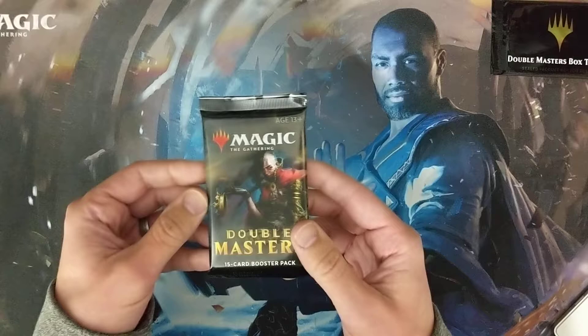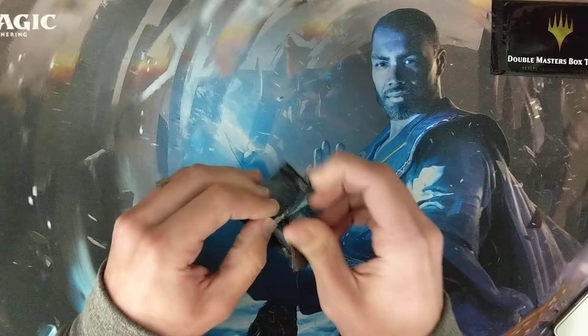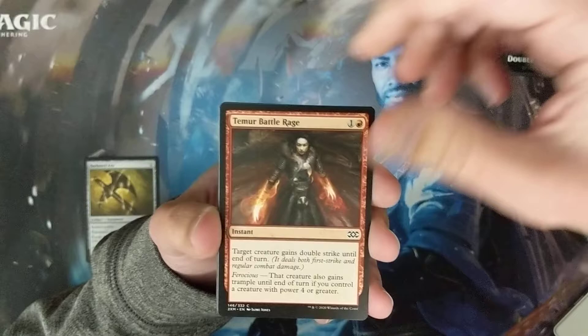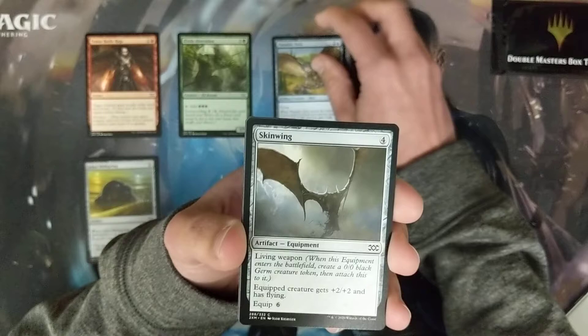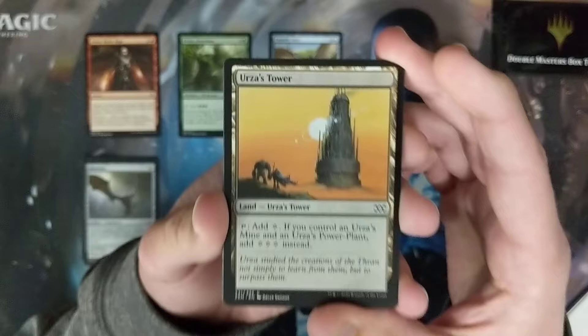Obviously what we're looking for: Mana Crypt, Force of Will, some rares I'm still really looking for — Cyclonic Rift, a few others. And here we go. We've got the Darksteel, Temur Battle Rage, Elvish Aberration, the Ikor Wellspring — not a bad little artifact — Parasitic Strix, the Skinwing. Very nice. Urza's Tower. Love the artwork on that; I feel like it's pretty cool.